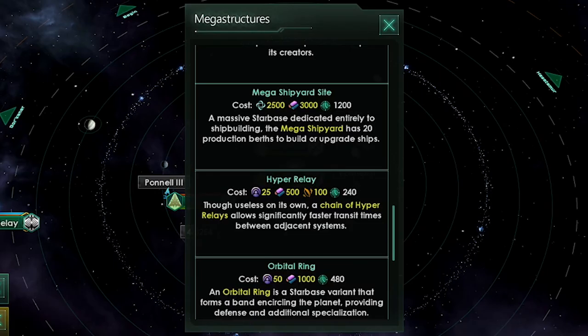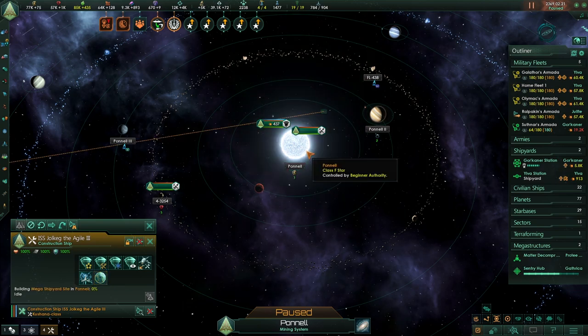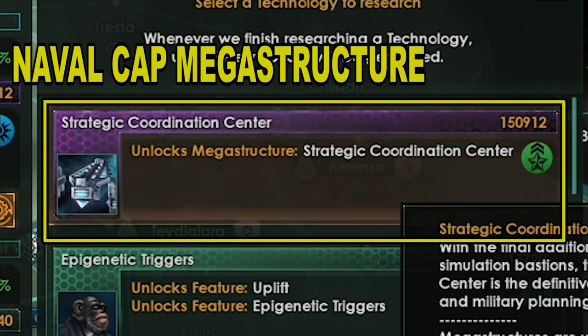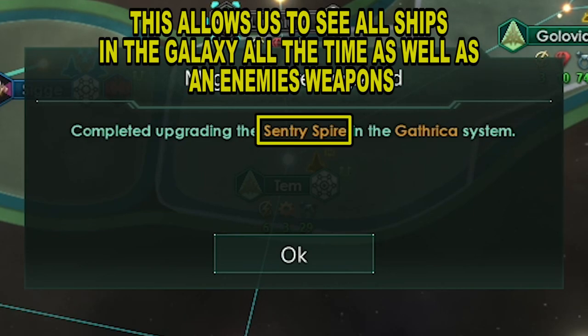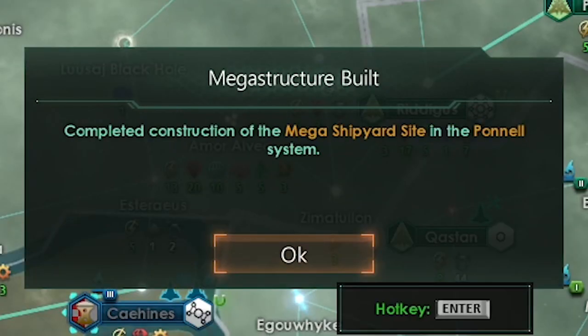Going to place a megashipyard. This megastructure is from the Federation's DLC and is going to allow us to build an additional 26 ships at a time. The Strategic Coordination Center is a megastructure that gives us a lot of naval capacity and ship bonuses — this comes from the Megacorp DLC. The Sentry Spire for our Sentry Array has been completed.